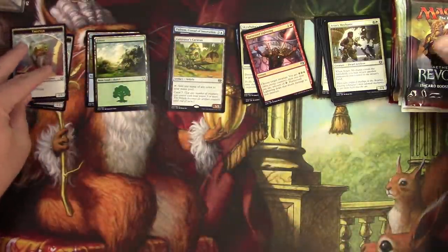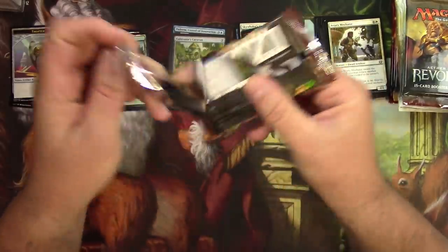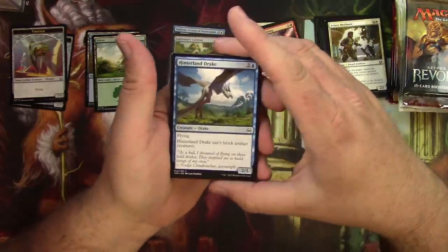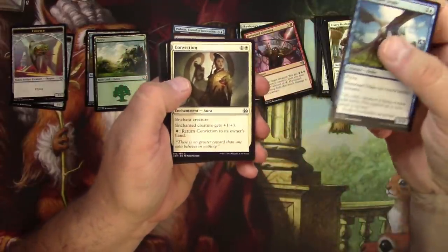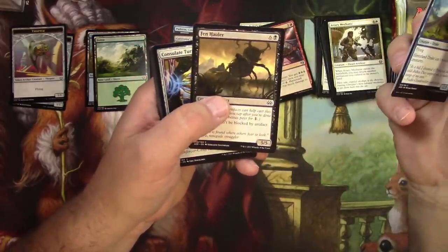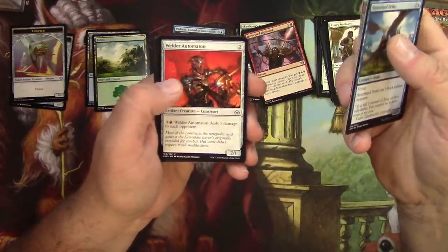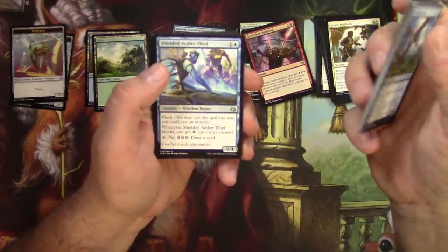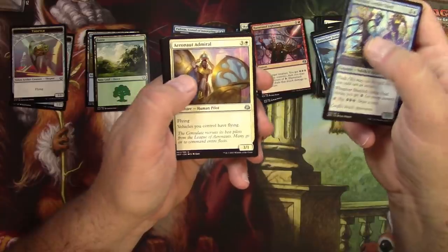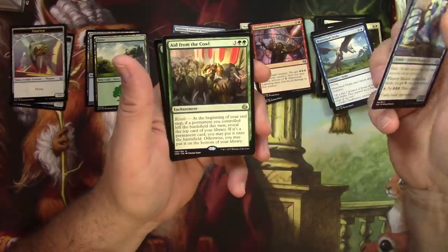On to Aether Revolt. Still looking for the Fatal Push. Into the pack: land, Drake — nice art. Pretty much all the art is nice. Fen Hauler — I'm not a fan of that art. We've got Automaton Assembler, a Poisoner, a Shielded Aether Thief, Aether Admiral — something foil coming up — Thopter Arrest, and Aid from the Cowl.